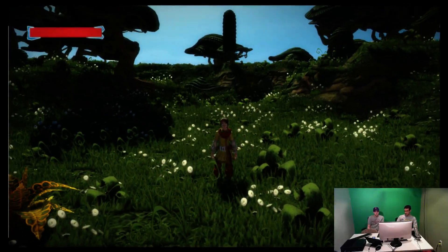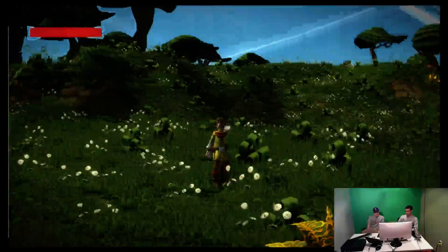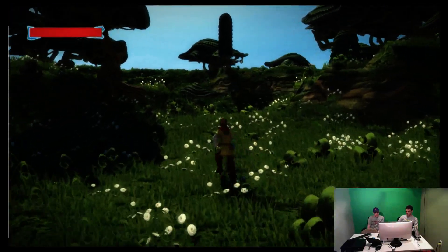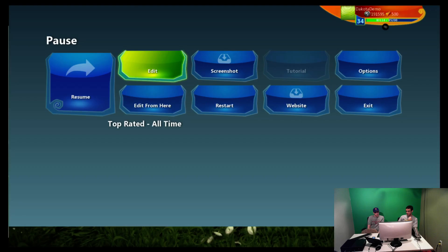Here with a quick tip — this is Team Dakota, and this is how to add a brain to your character. You can see I'm in my adventure brain, which is the default brain on this character, and I'm running around playing. I can jump, I can punch.